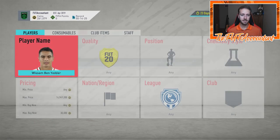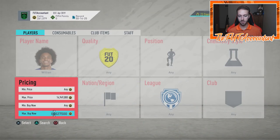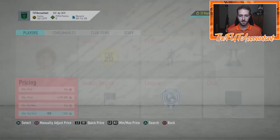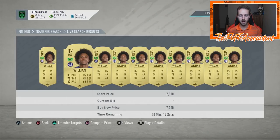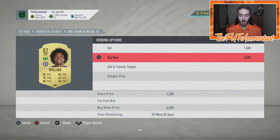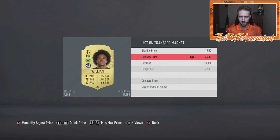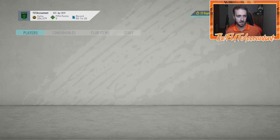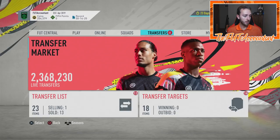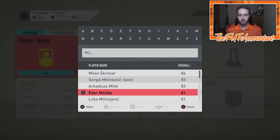Those cards went down because they were low-rated, and even though they were very meta, they still went down because they got packed so much and so many people already had them in their teams. Ben Yetter went down last week. A guy I had touted highly was Willion — I was buying him at 10k and I thought he could definitely rise back up. He definitely went down; he's under 8,000 coins right now. For a lot of this lower-rated stuff, I see a similar movement this week, probably staying low.